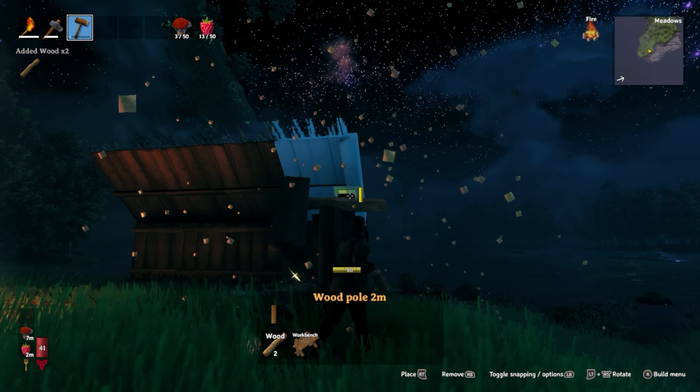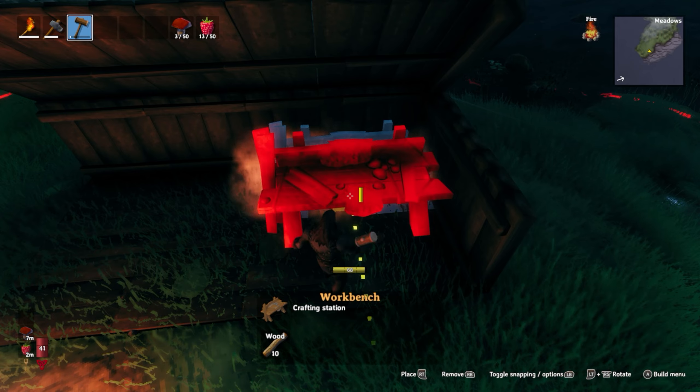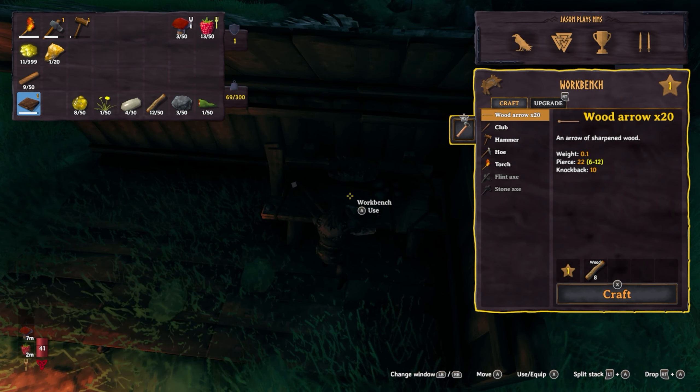We're gonna need to build ourselves some kind of shelter just to start out with. This doesn't have to be our final shelter, but something that'll actually protect us from enemies and the environment. We also need to make our crafting station. Remember from the last episode, this needs to have a roof over it — that way we can use it. Now we should be able to, because there's a roof directly over it. That's all you need.